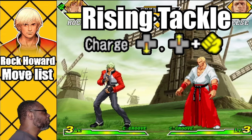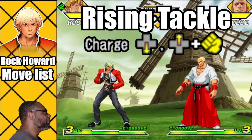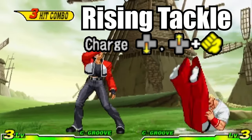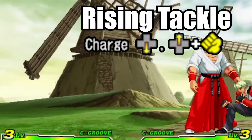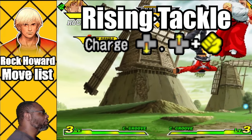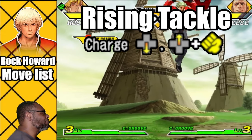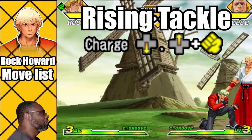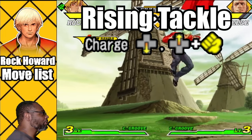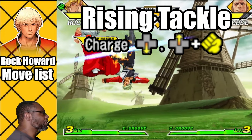Up next is the anti-air move called the Rising Tackle. This is the move where Rock hits the opponent with a rising kick strike. To do the attack, charge down for two seconds then press up and any punch button. The light punch version hits three times, the medium punch hits four times, and the Fierce Punch hits five. The Rising Tackle is a nice counter attack but the move doesn't really have range and is mostly vertical. It's best to use this move for countering aerial opponents. As with most other anti-air moves, the light punch version is the safest to use.